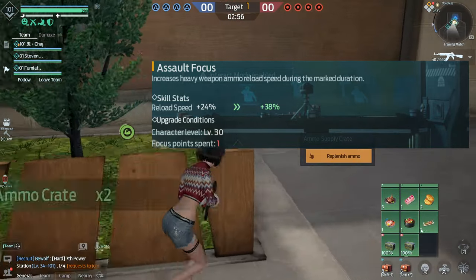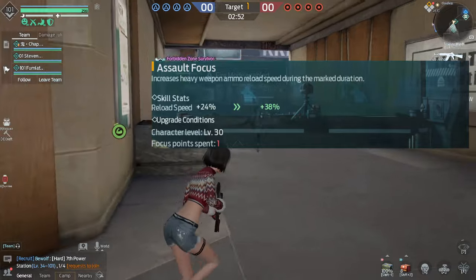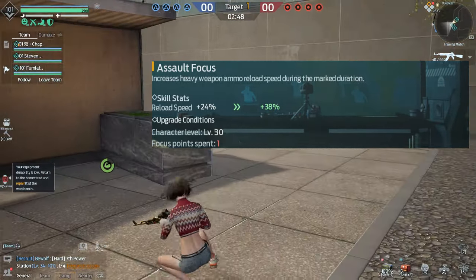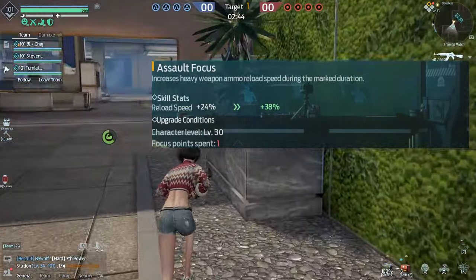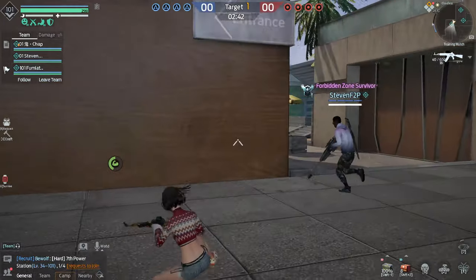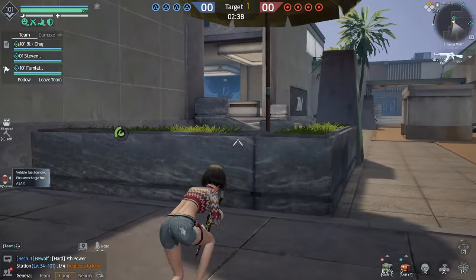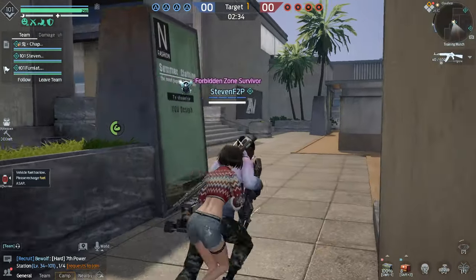The next option is Assault Focus — increases heavy weapon ammo reload speed during the marked duration. You might think this is bad, but the sniper only has 18 bullets and you run out of ammo really quick. The skill stat is literally plus 24 percent reload speed, which is a crazy amount. If you want to hit more shots, this isn't a bad one to go for.